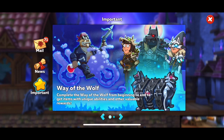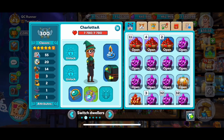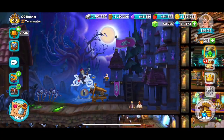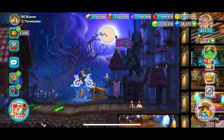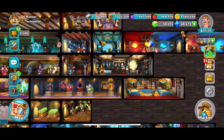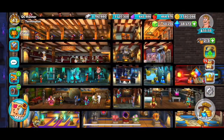Hello everyone, QC Runner for QC Runner Games, and I am back today with another episode of Hustle Castle. As you can see, it is event time — it is called the Way of the Wolf. Complete the Way of the Wolf from beginning to end to get items with unique abilities and other valuable rewards. Let me start off by saying you might recognize the name Way of the Wolf. There have been other similar type events in the past. So without further ado, let's jump in.